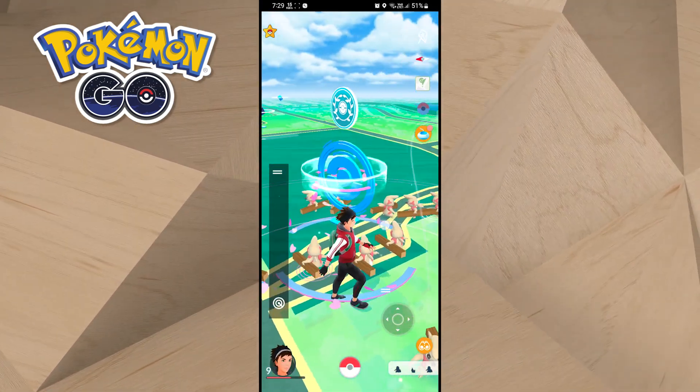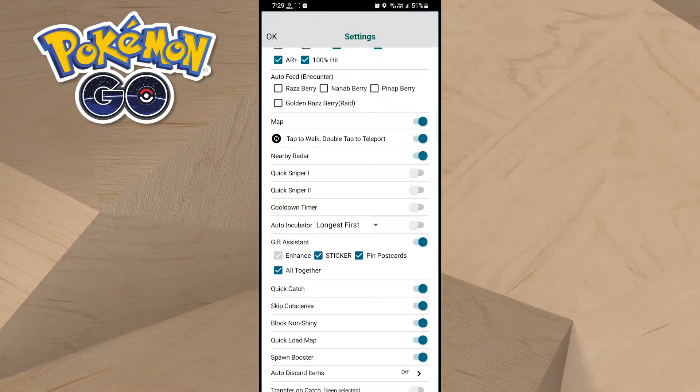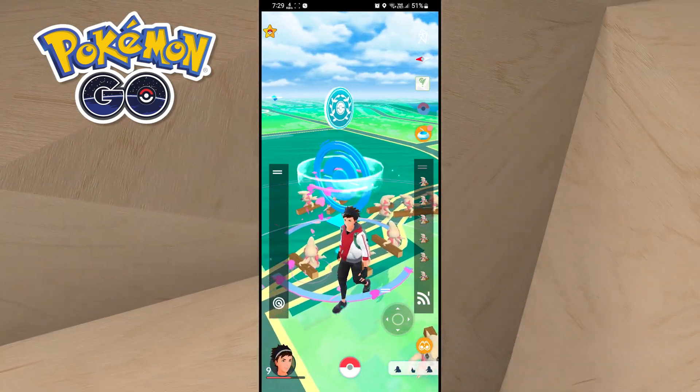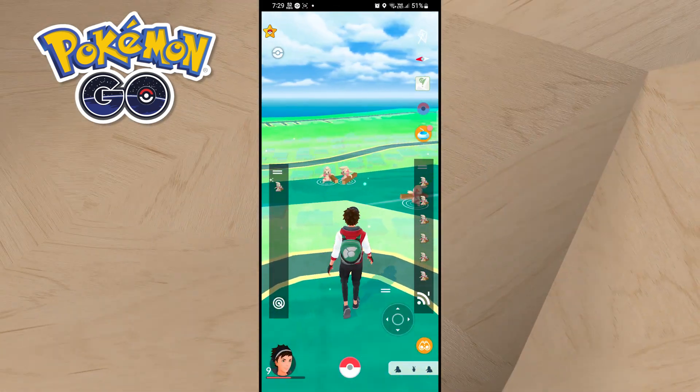Welcome back, guys! Today we will try to catch a Shundo Timber in Pokémon Go. For this trick, you need to use the PG Sharp Quick Sniper to get all the coordinates of 100 IV Timber. Then simply tap on them and travel to that location.